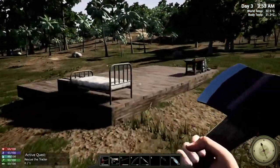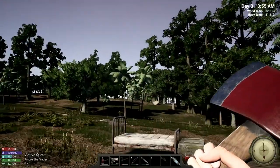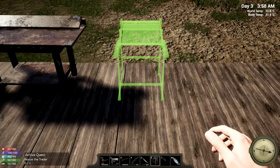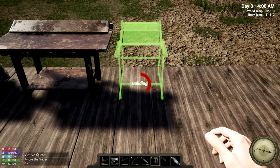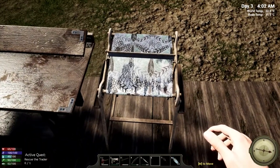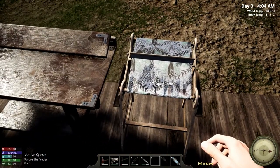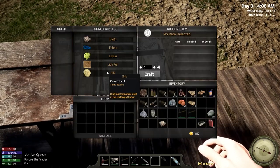We're back. While I was waiting I went and gathered some more wood and cut down some palm trees for plant fibers. Our loom is ready, so let's place it right here next to the workbench. There we are. Let's take a look — wow, that's a pretty neat looking print on that fabric! So let's look in here — we can make silk, lion fur, kevlar fabric, and cloth.